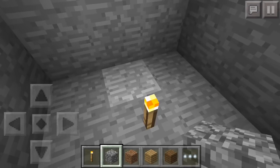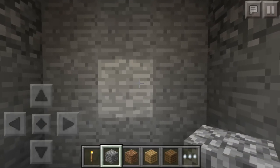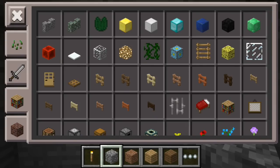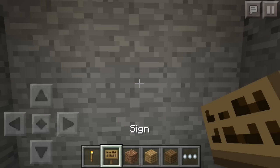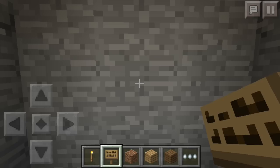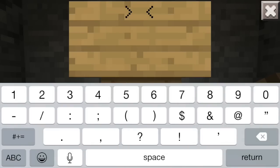Once you're inside the box, place a torch so you can actually see, then cover it — now it's a fully enclosed box. Go into your inventory and grab a sign. I'm only going to do one sign in this video because doing more than one takes forever.